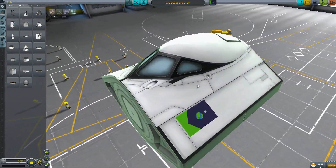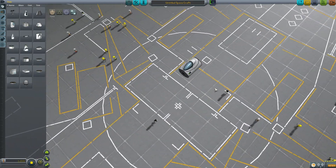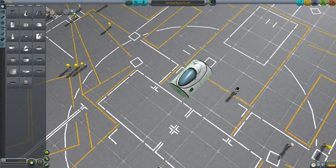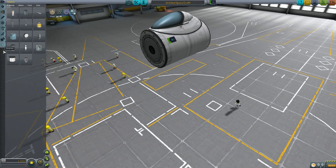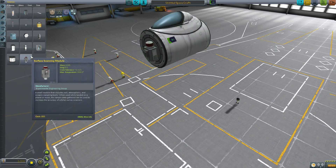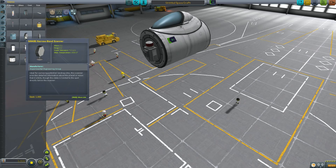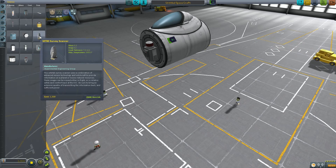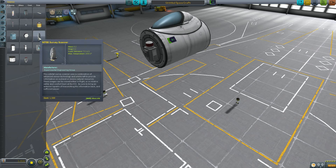Even just the general MK cockpits look way better in my opinion. There are some new ones too — like the MK1 inline cockpit, you might have seen this on Scott Manley's video. It looks way different, it looks insane. There's a whole ton of new parts. There's a surface scanning module which is a science tool — a small module that includes soil, atmospheric, and organic sampling tools. There's also a narrow band scanner ideal for surveying potential landing sites, which provides detailed information about the planet or moon that it orbits.